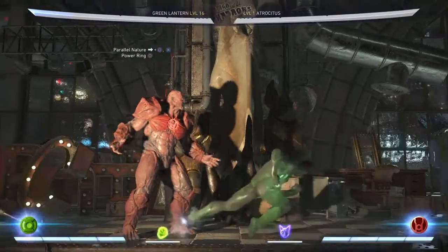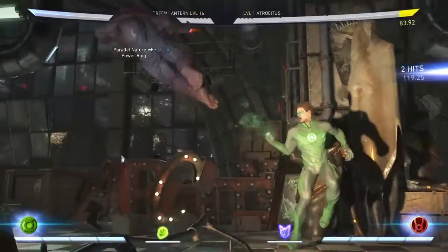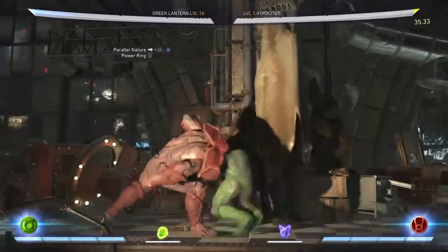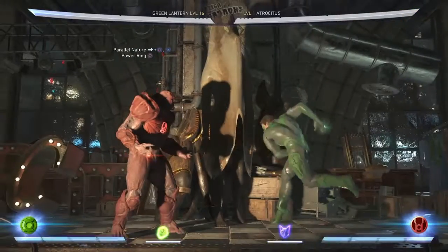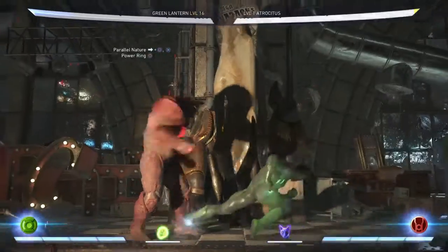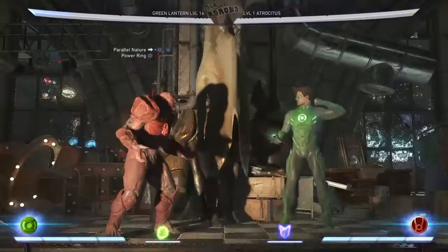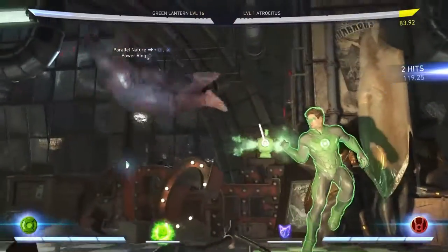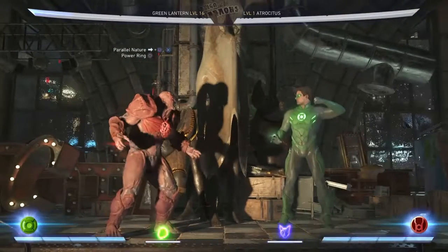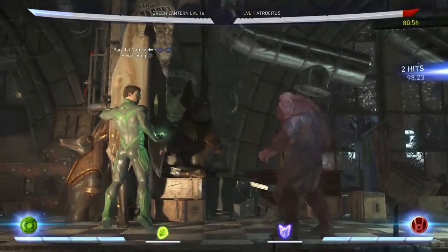Let me show you — what I used to do was the long way, but what you want to do is just three easy buttons, just like that. The reason we're using the power ring: this is a power ring combo, and you can't use his other character power in the middle of it. After the power ring, you're going to do a Lantern's Might.